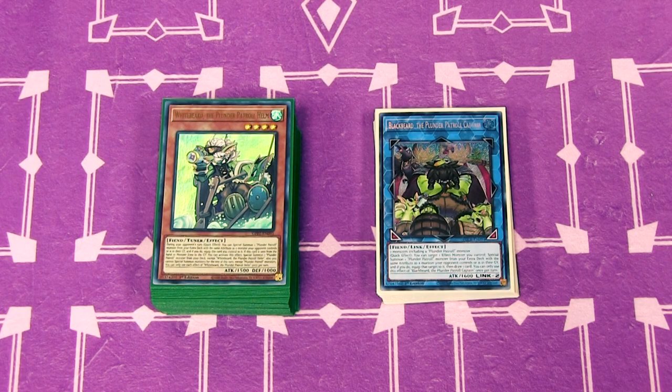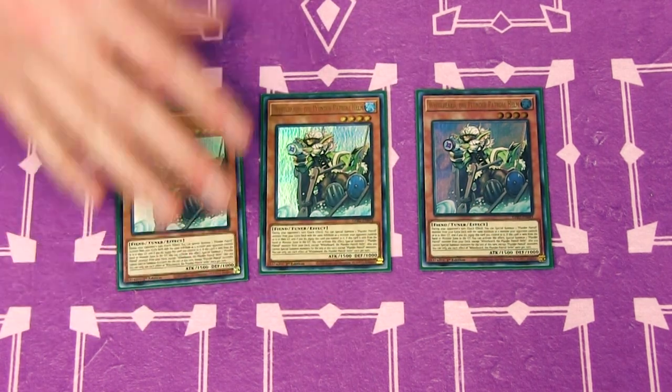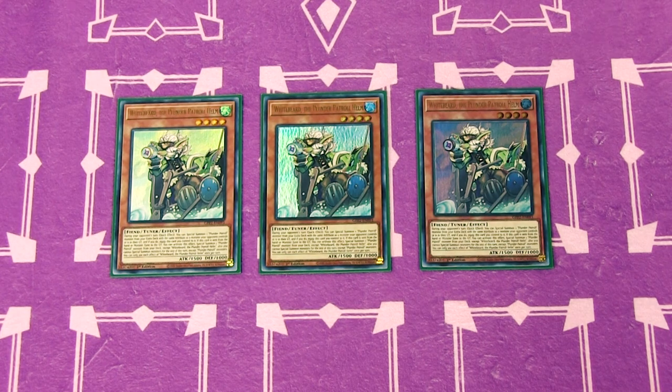Starting off with three copies of White Beard the Plunder Patrol Helm. The helmsman steers the ship and this card steers the whole deck. During your opponent's turn, as a quick effect, you can special summon one Plunder Patrol monster from your extra deck with the same attribute as a monster on their field or in their graveyard, equipping this card to it. If this card is sent from your hand or field to the graveyard, you can special summon a Plunder Patrol monster from your deck. You are locked into Plunder Patrols for the rest of the turn — does that matter? No.